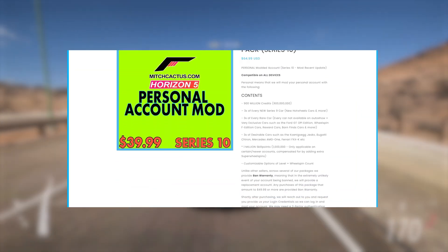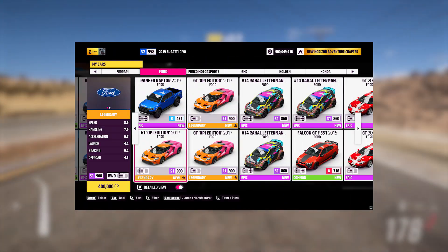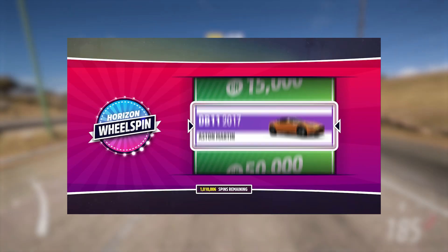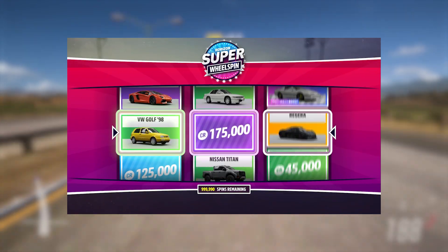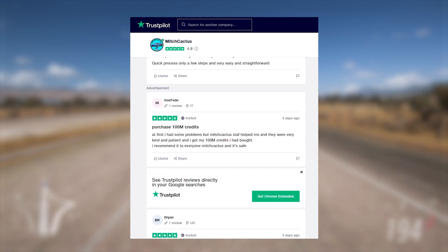Now before you go, I just want to mention that if you're wondering how to unlock the new Series 10 cars instantly, such as the new Hennessy Venom F5 and all of the Hot Wheels cars, you can check out the new Series 10 Forza Horizon 5 modded accounts and personal account mods available at MitchCactus.com — the number one Forza Horizon service provider, with over 3,500 reviews on their official Trustpilot page. The link will be down below in the pinned comment as well as the description.